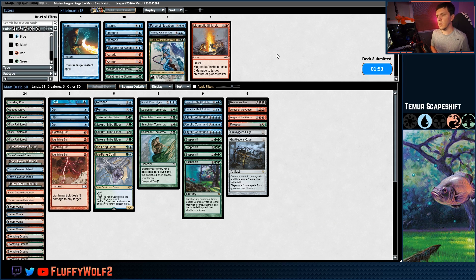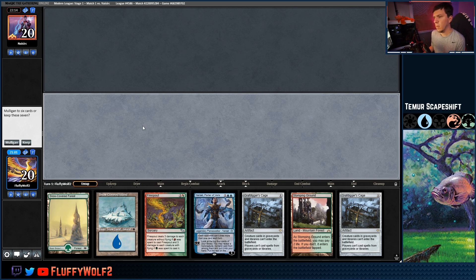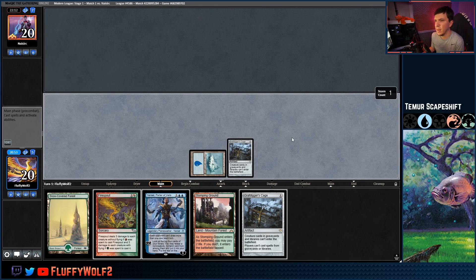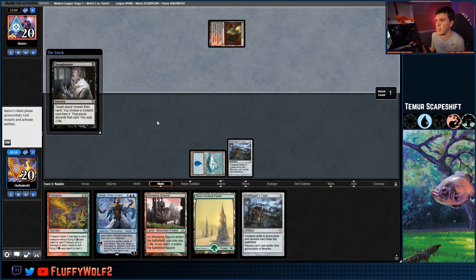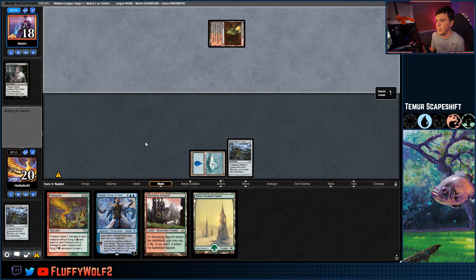We don't have much time to play Narset or Jace in this matchup. Let's just do Cage and pass turn. Maybe they have a way to kill a Cage, but we have to back up. Don't Thoughtseize me... oh my gosh, Thoughtseize. What do they take? They take the Cage. That's not a good sign for us. Let's Opt here and bottom the Remand. We're hitting a lot of our mountains already — we need another blue for Narset.